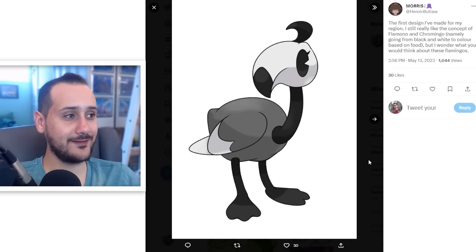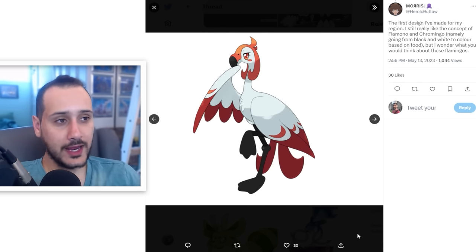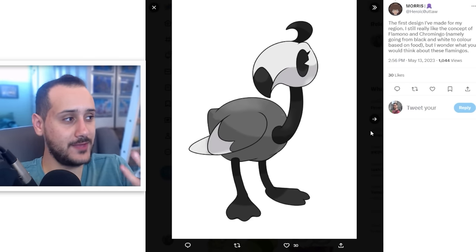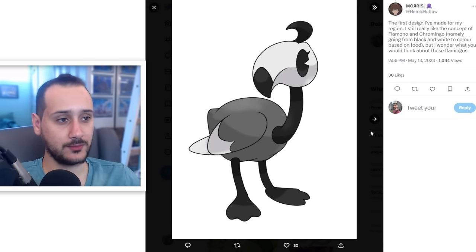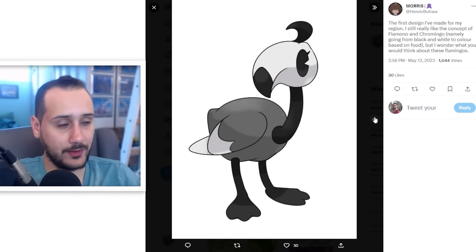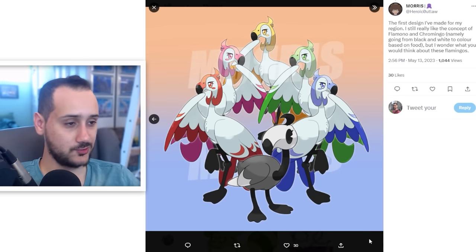This is genius - having a rubber hose flamingo makes sense. Usually when you have a Pokemon based on some kind of cartoony concept it won't work, but you picked an animal that already has the cartoony rubber hose proportions. So it's a clever combination of two concepts that don't have anything to do with each other but actually do make sense when you combine them. And then when it evolves it becomes colorful - clever concept and really good execution.